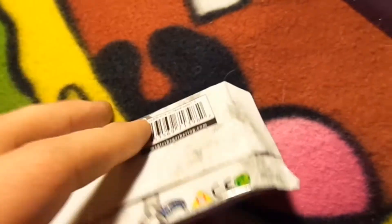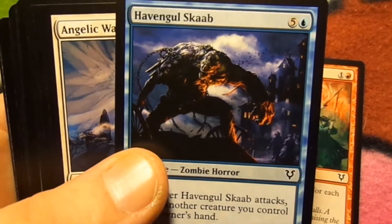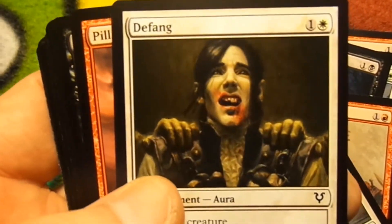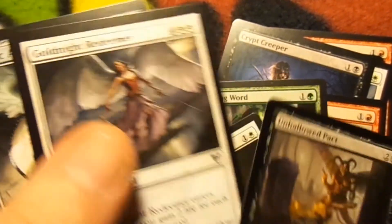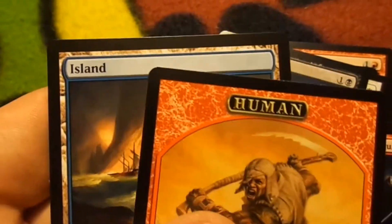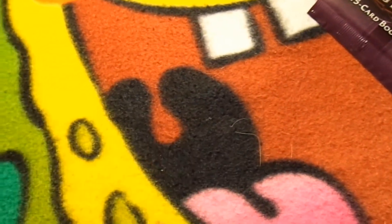We're going to go ahead and open up the white booster. First card I see — Battle Hymn, not bad. Haven Gull Scab, Angelic Wall, Crypt Creeper, Voice of Provinces. GoldenEye Redeemer is awesome — you gain two health for every creature that you control. Angelic Armaments, Haven Gold Vampire, Stolen Goods. Basically junk as far as I'm concerned — I'm looking at it from a collecting standpoint, trying to actually collect the cards.